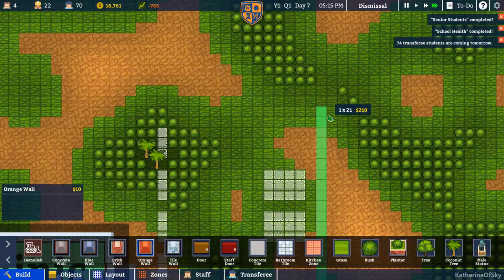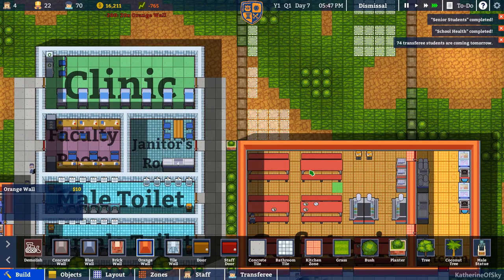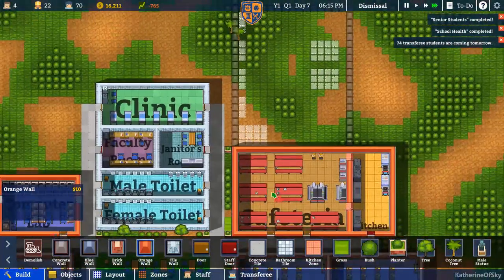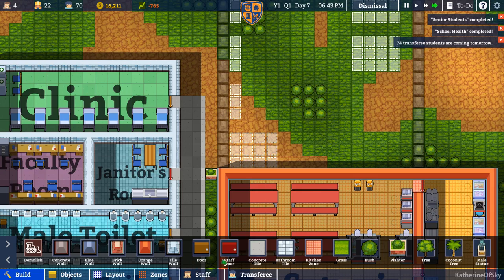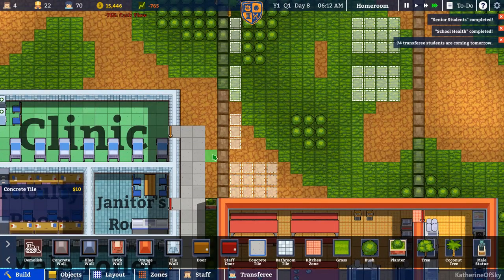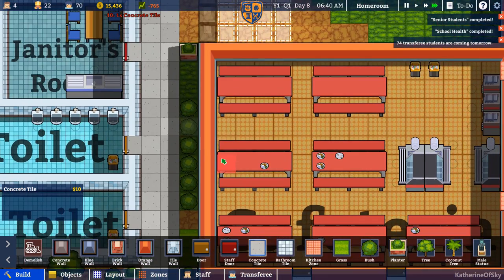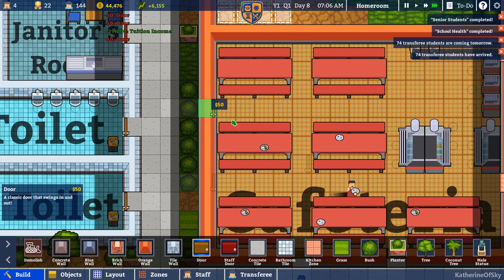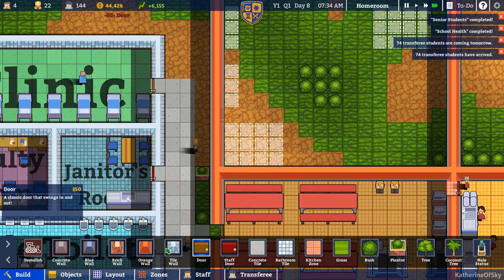74 transferee students are coming tomorrow — great, I'm happy to hear it. It's pretty cheap to actually lay this stuff out. I want to build concrete tile maybe here or here. Should it be here? Actually both of them, because I'd like to build doors to go out so they can go straight to the toilets if they want to. And then we'll build one right here as well, possibly between the tables.